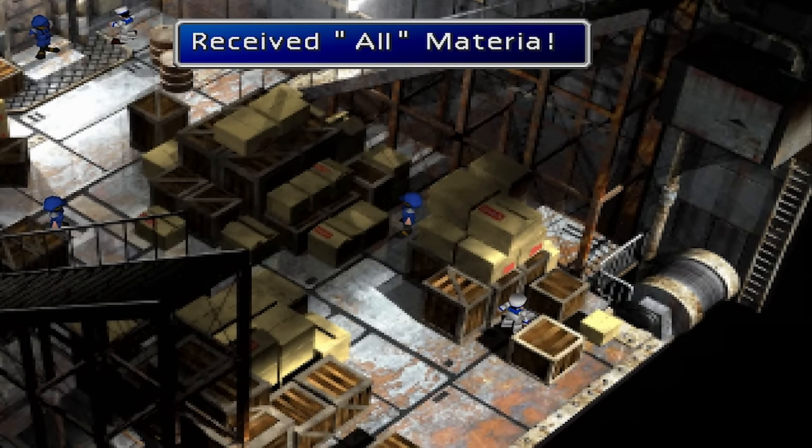Quadra Magic. The Quadra Magic Materia is found in a Materia Cave by Mideel. This Materia Cave can only be accessed with a Blue, Black, or Golden Chocobo, or through a Highwind glitch that you can see in my video, Getting Quadra Magic Without a Chocobo.